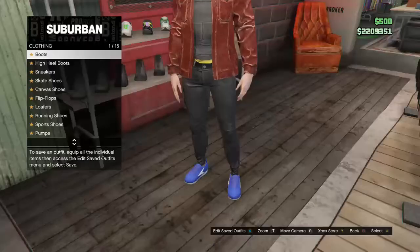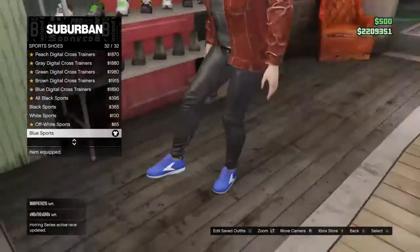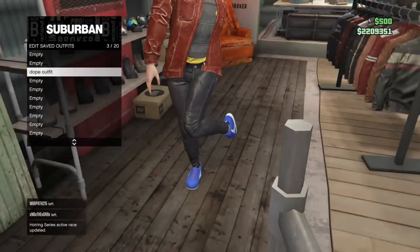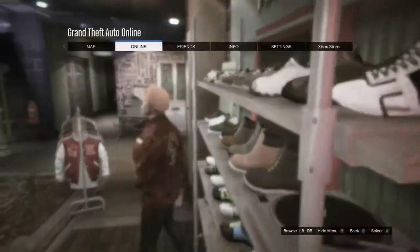After you put that on and back out, go into the shoe section and get the blue sport shoes. After you do that, save it as an outfit.